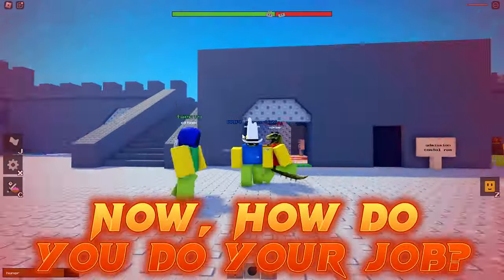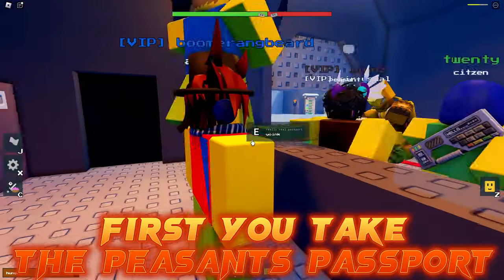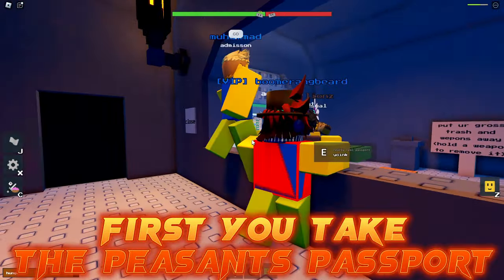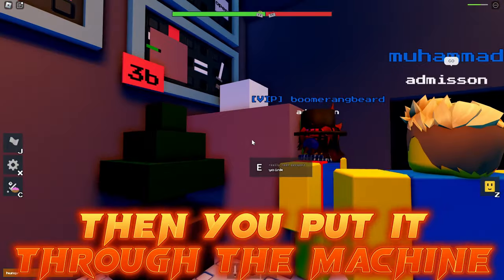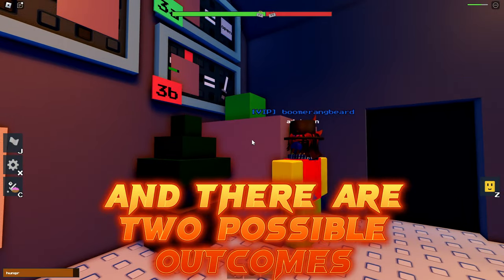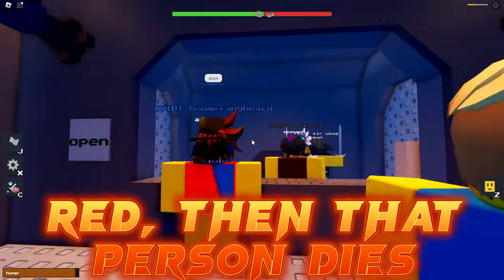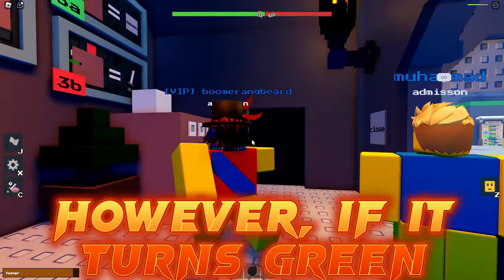Now, how do you do your job well? First, you take the peasant's passport, then you put it through the machine. There are two possible outcomes: if the passport machine turns red, then that person dies.